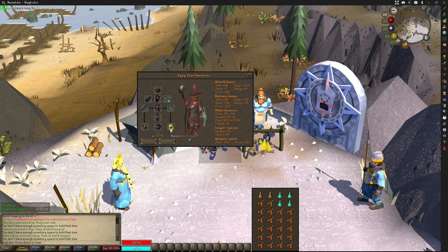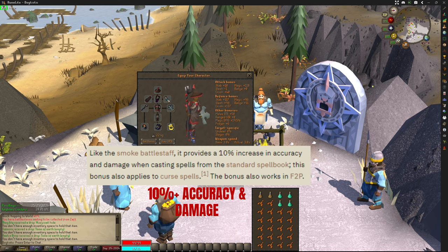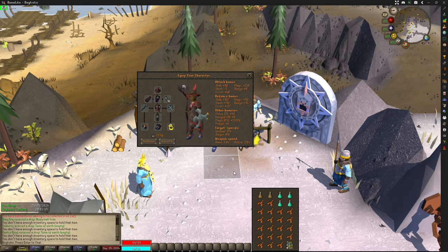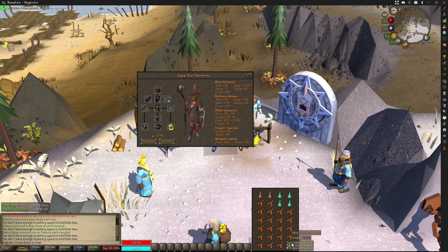The Huey Codal is weak to earth magic, so if you bring a mystic smoke staff you'll receive an additional bonus to casting on the standard spellbook in both damage and accuracy. For my magic gear's inventory I'll be bringing two stamina potions, four prayer potions, an inventory full of lobsters, and a divine rune pouch for casting earth surge.